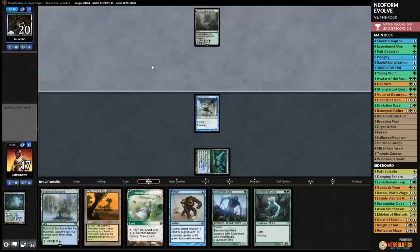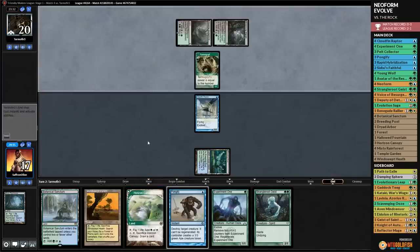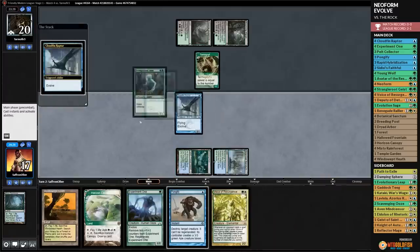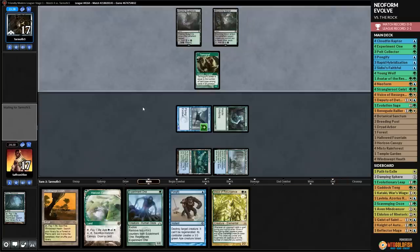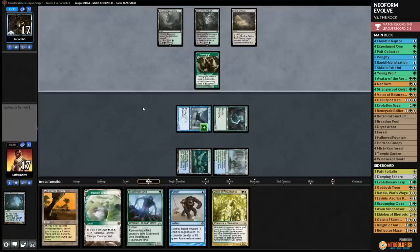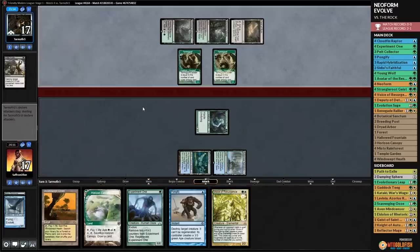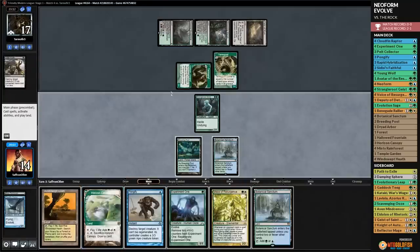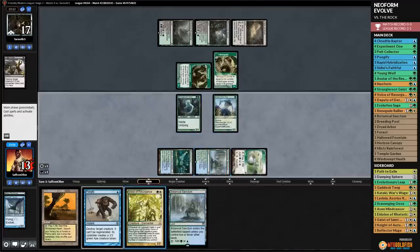We play Botanical Sanctum, Strangleroot Geist, grow Cloudfin, and attack - opponent to 17. Opponent plays Fatal Push on Cloudfin, attacks with Tarmogoyf. We play Horizon Canopy, Experiment One, and Voice of Resurgence. We're a bit out of action. Opponent plays Tireless Tracker but no land. We draw more lands - the flood is on. We crack Windswept Heath for a Forest, then sac Horizon Canopy for more cards.